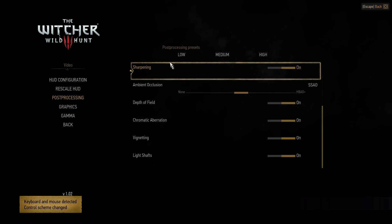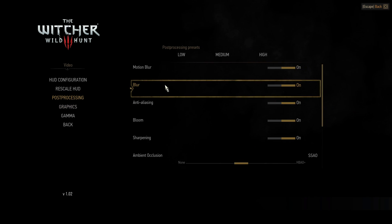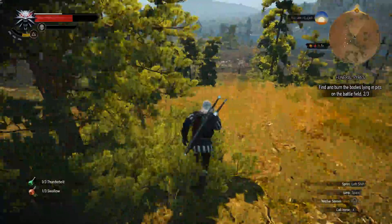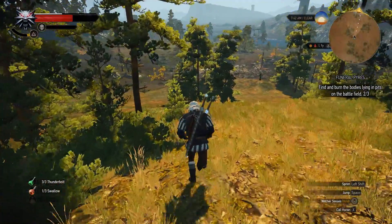So we ran four separate tests running both on low, both on medium, both on high, and ultra with high. As far as what gameplay segment we chose to run these tests through, we picked one of the game's open world side quests, which is where you will spend a lot of time in the game. It's during a clear, sunny day while fighting enemies and traversing a lot of terrain.